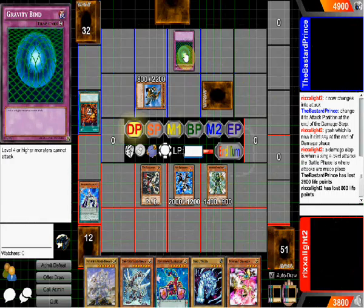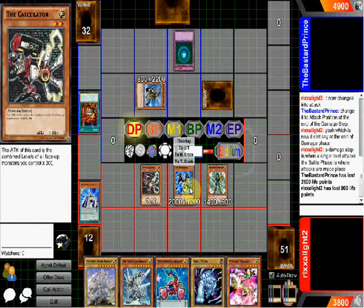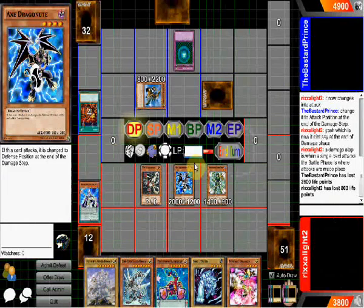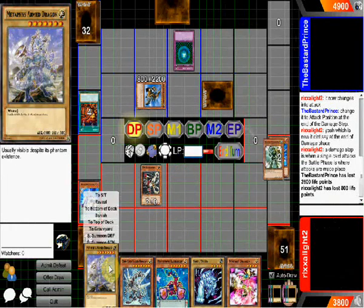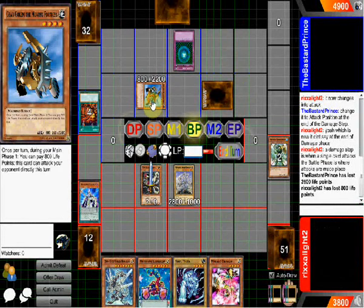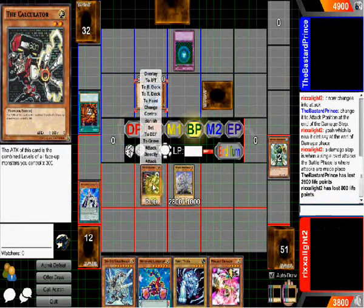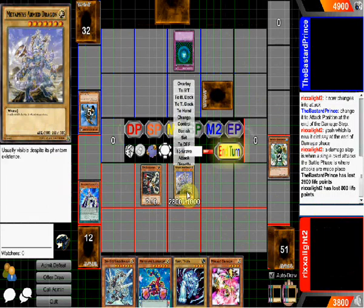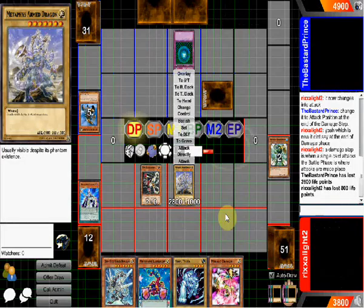Level four and higher monsters cannot attack — this is a good thing you're a level two then, isn't it? To the grave with you. And normal summoning riffs. Battle phase, attack that with that. And I can't do anything with my benefits arm dragon because it's a level seven.